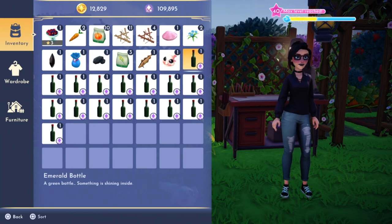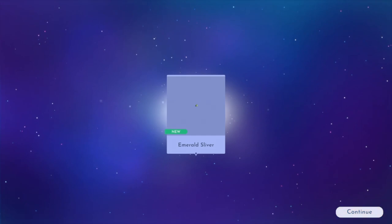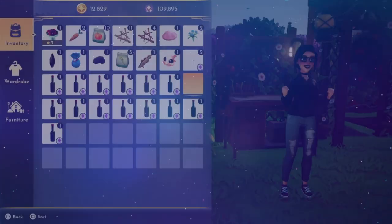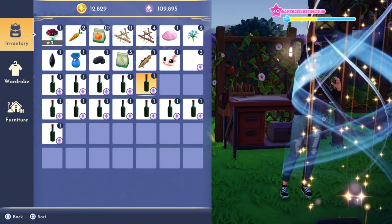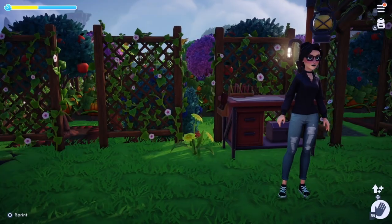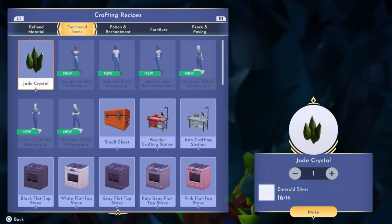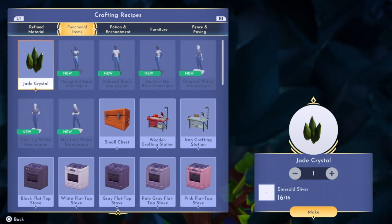Now you need to go ahead and open up every single emerald green bottle that you fished out, and it's going to give you an emerald sliver. You need all 16 of these emerald slivers in order to continue to the next step. I ended up doing them all at the same time, but if you want to open them as you're catching them, feel free — it might save a little bit of time. Head to your crafting station, go to functional items, and you're going to want to craft this jade crystal, which requires all 16 of those emerald slivers.